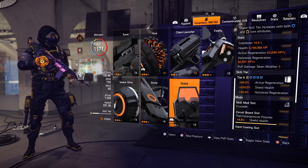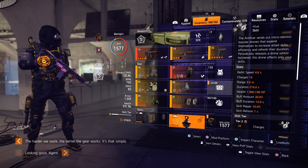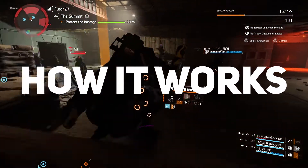The Crusader Shield at tier 6 also provides 250 shield health and 40 percent holster regen. Our second skill is the Artificer to regen that shield. Now let's see how the build works.